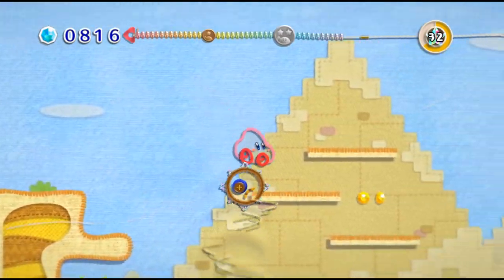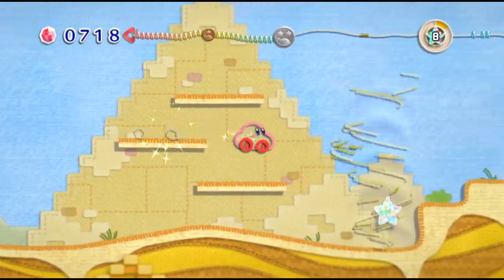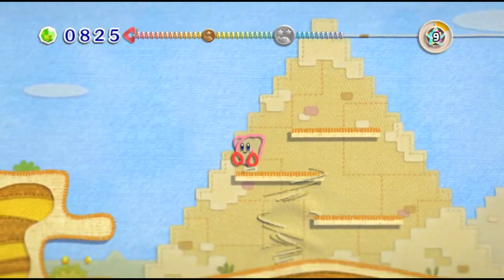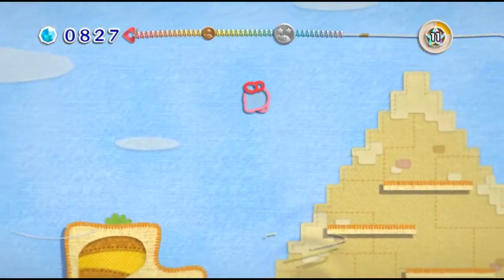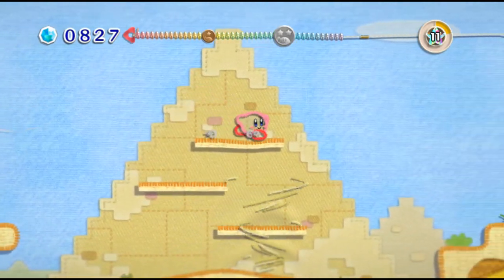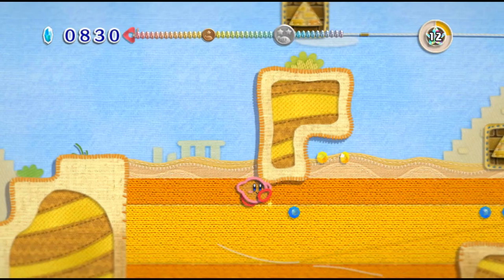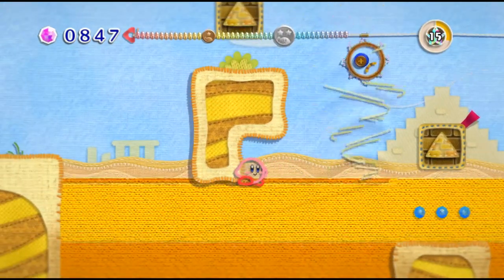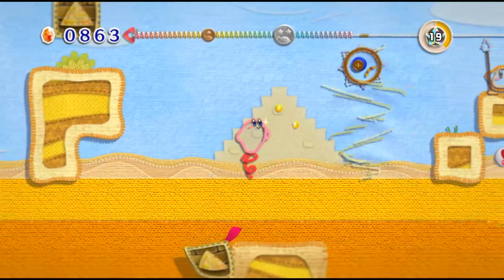If I remember correctly, there was a portion I read earlier where it said that originally this game was supposed to be based around Prince Fluff, and they turned it into a Kirby game — kind of like what they did with Star Fox Adventures. So they just put Kirby in there and gave him the abilities they were going to give Prince Fluff, then made it a two-player co-op thing.